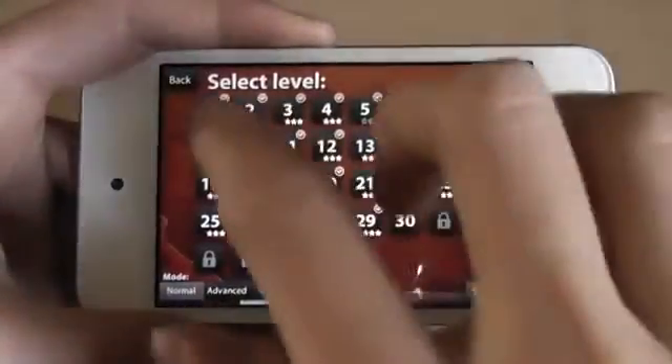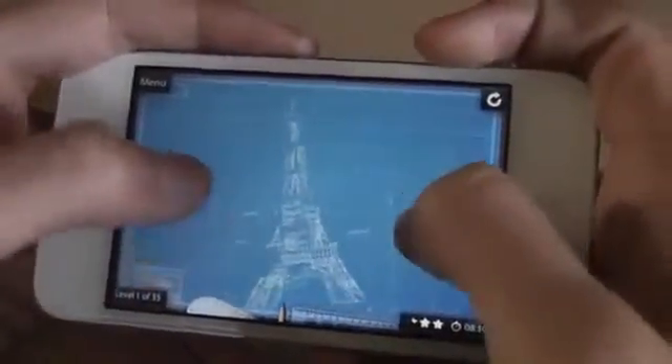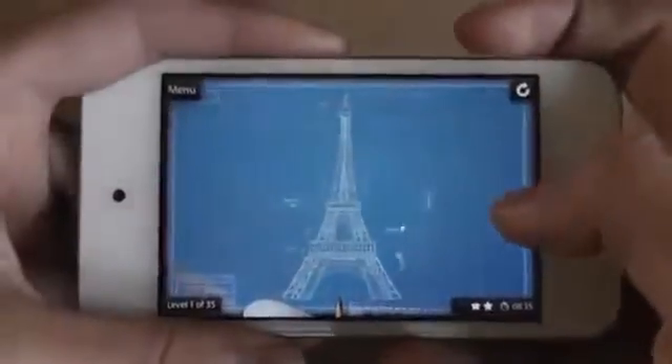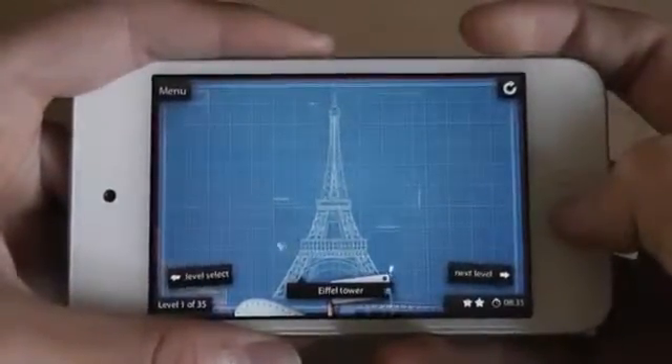Let's try the first one — it's the Eiffel Tower. So yeah, this is Blueprint 3D, a very unique puzzle game.